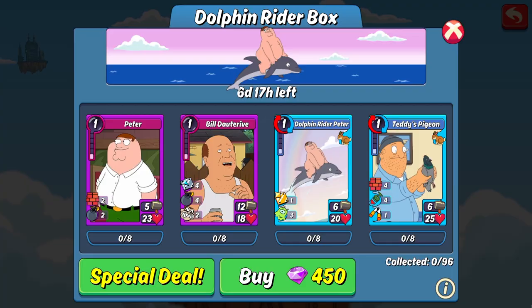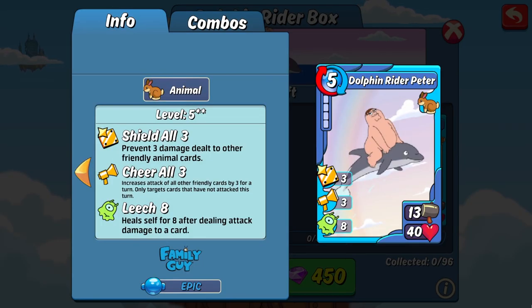Now let's take a look at the epic pre-combos. First up is Dolphin Rider Peter, which you might notice is what this box is named after. As far as epic pre-combos go, I can see this one finding use at the free-to-play level. Its attack is pretty lackluster at 13, and its HP isn't anything special either. It does have some nice support skills though — it shields all fellow animal cards by 3, and cheers all friendly cards by 3. The cheer all, unlike the shields, does go to all your cards regardless of show or trait. It also has a little bit of leech to help keep it alive a bit longer. And a quick note — you can make this combo with two of the items in this box and Peter, and the combo version is significantly better.